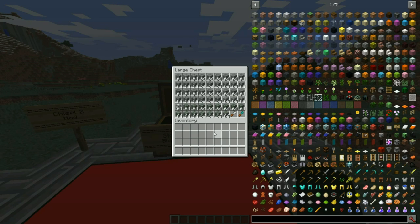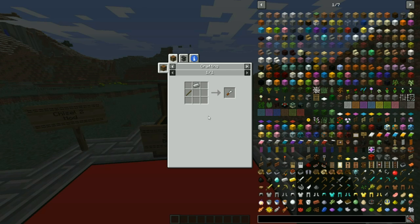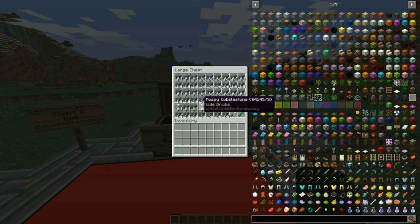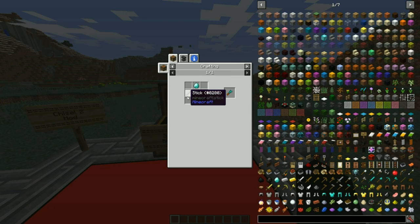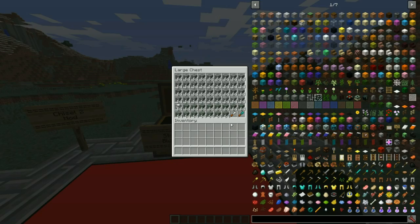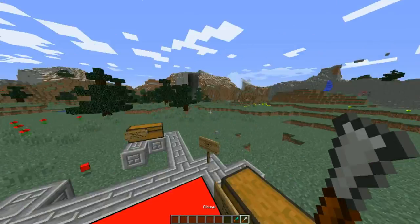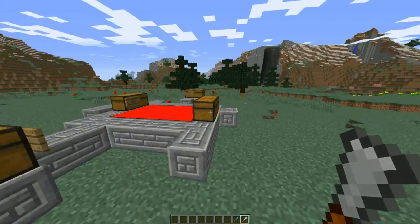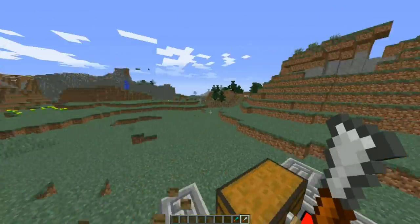So what you're going to need to make any of these blocks is a simple chisel. The recipe is very simple: you just need one iron ingot and one stick. However, if you want to go all out, you want the diamond chisel, which requires one diamond and one stick. There used to be an obsidian chisel in earlier versions, but the diamond chisel has similar performance — I think it just has more durability. It does have 3 and 4 attack damage, so you can actually hit things with it.